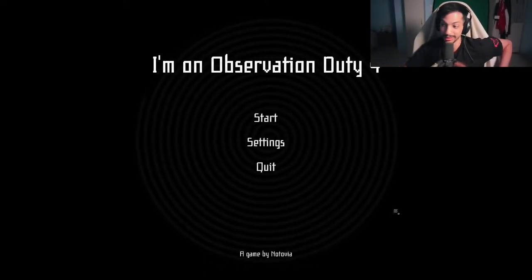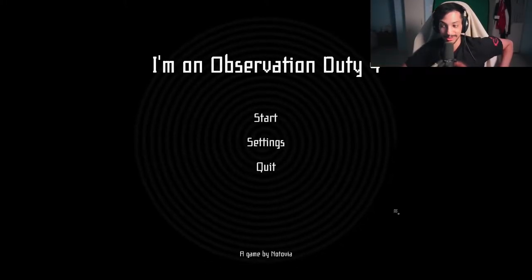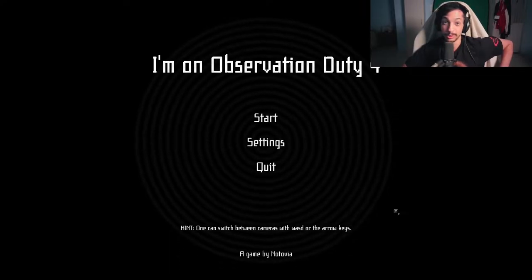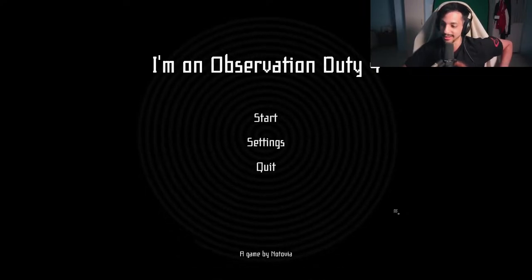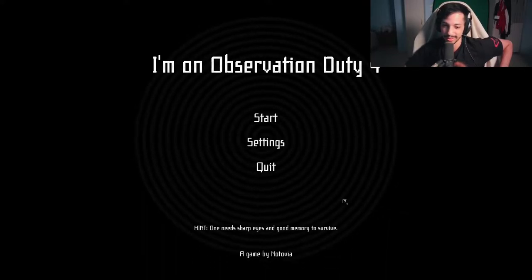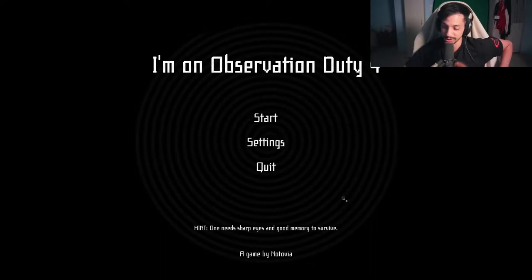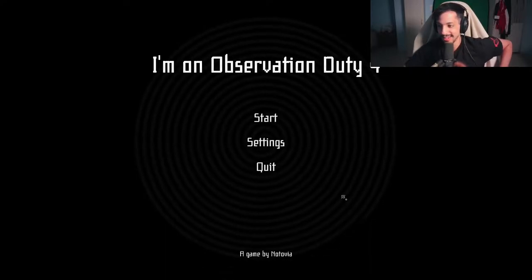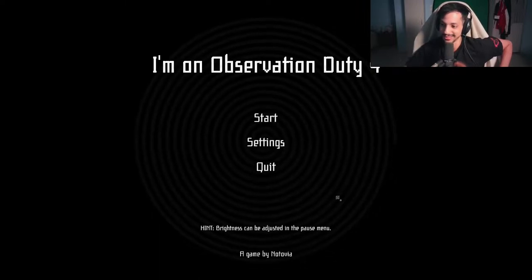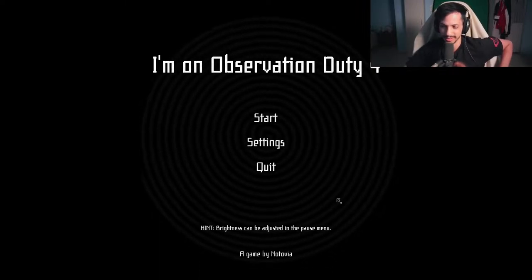I'm on observation duty — we're playing the fourth game in the series. The game is about looking through cameras and checking for anomalies. When you find one, you identify it by type — it could be ghosts, intruders, or all sorts of random stuff. If you successfully identify it, you don't die. That's the game: you do that until 6 a.m.